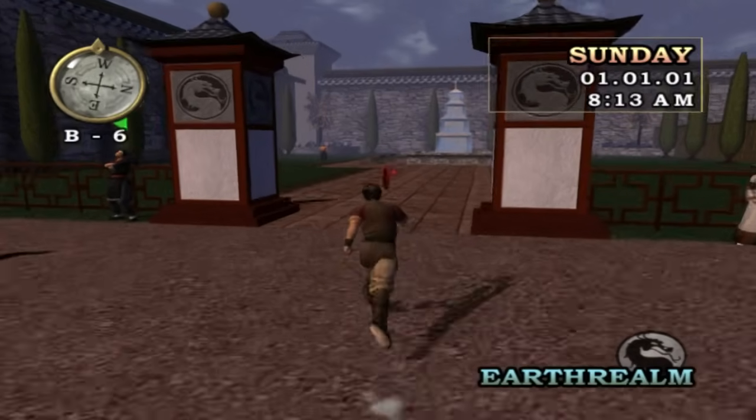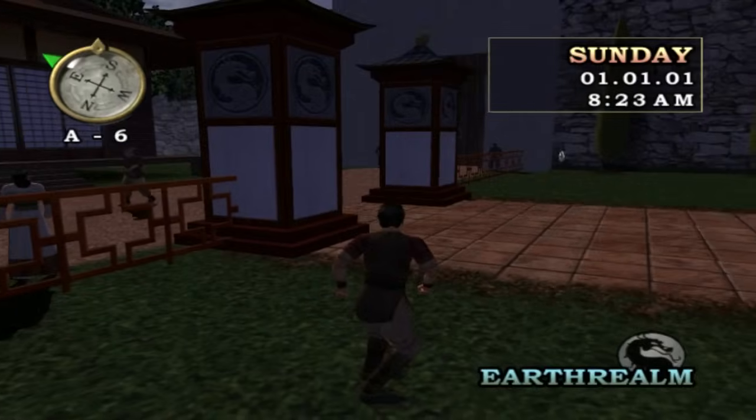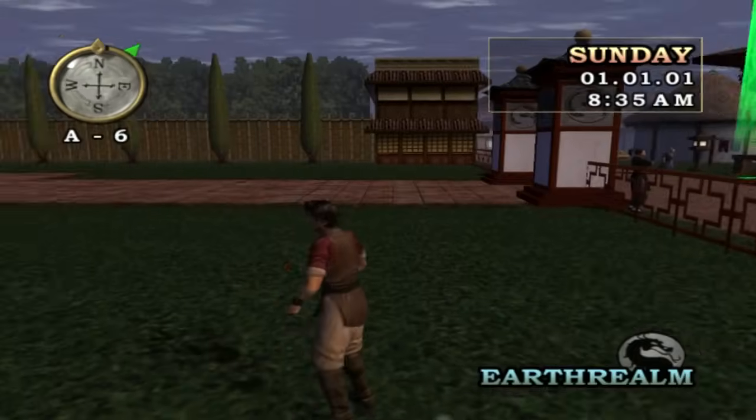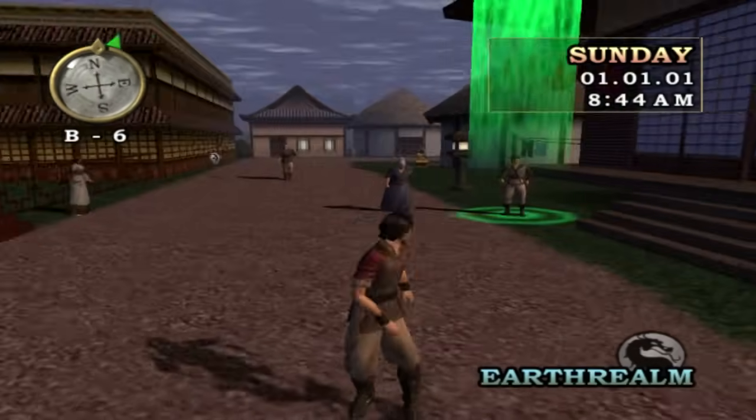I just want to quickly do something here. See that red coin there? Look at that - fucking Ermac! Look at him. And he just disappears. That is going to happen a hell of a lot in this game, trust me. You will just see lots of weird shit playing through Conquest Mode.